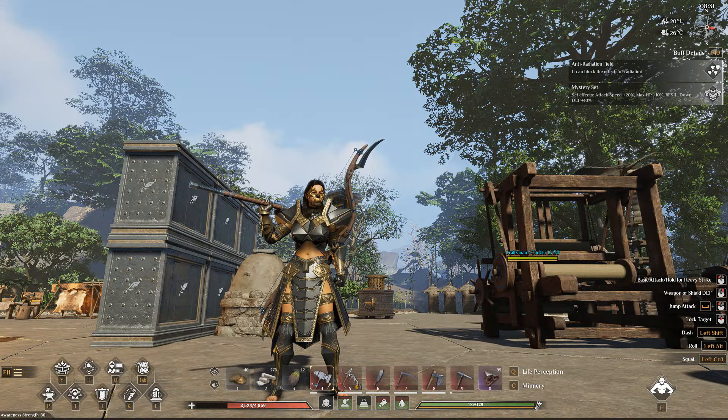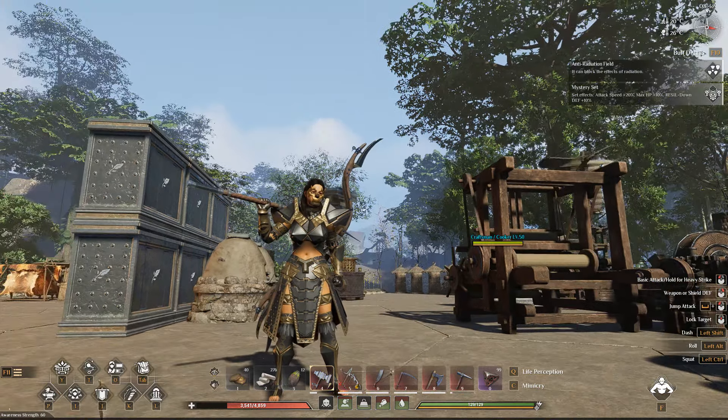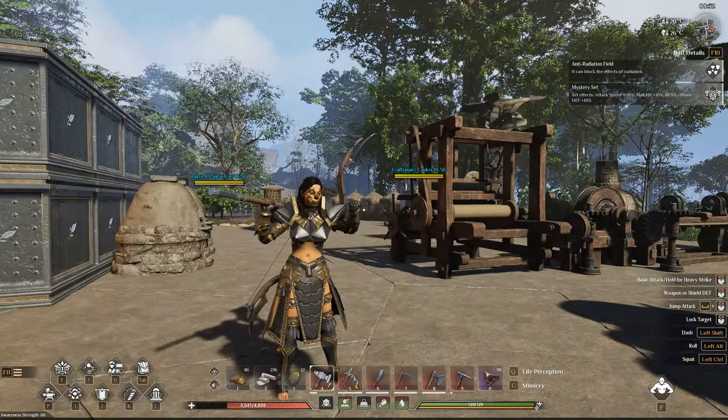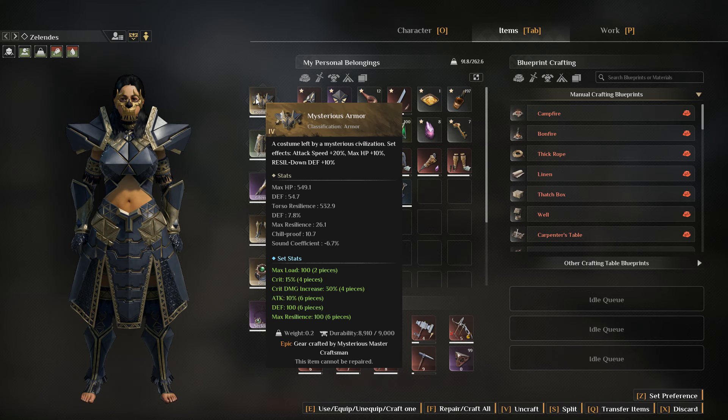Hello everyone, today I'm going to show you how to get mysterious armor — this is the armor right here. You actually get a set bonus for obtaining this armor as well: you get max load, crit percent 15, and crit damage increase. This is actually really good.